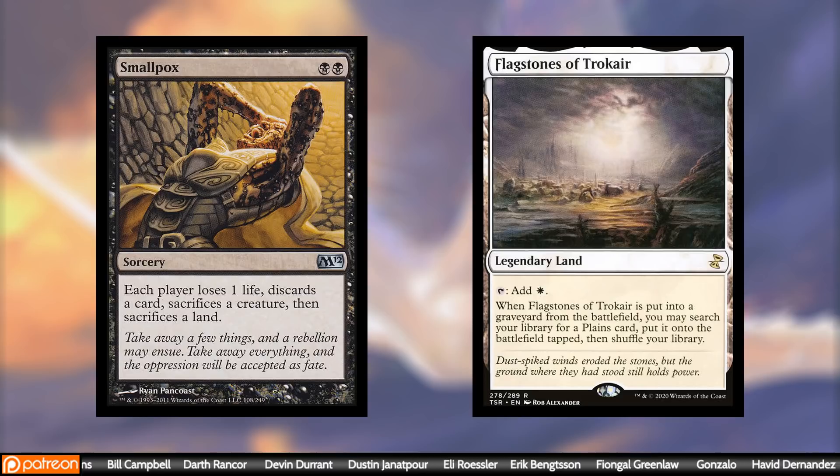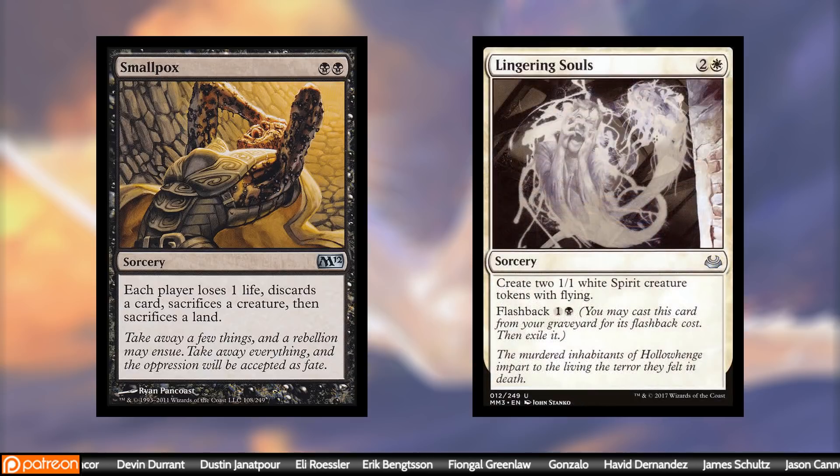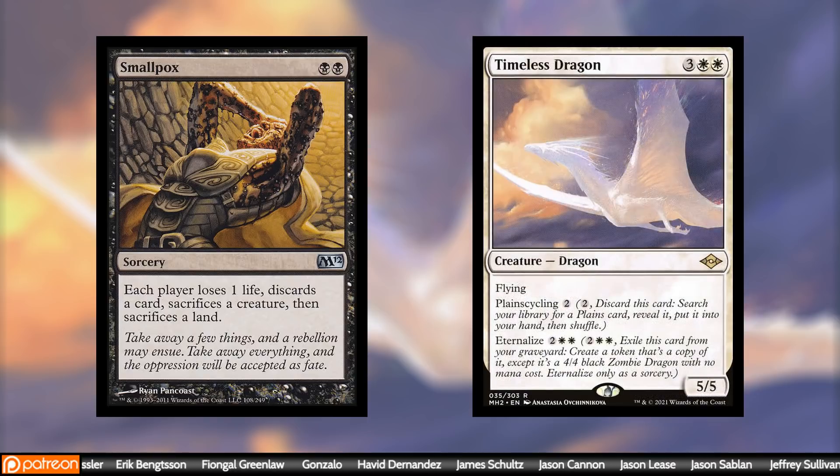The next thing about Smallpox that's really good is it makes your opponent discard a card — and you have to discard a card as well. That's why you run things like Lingering Souls, because you can flash it back and still get your value whether it's in your graveyard or your hand. But now we have an additional card to discard to Smallpox that is really good and helps our plan of not hurting our mana base: Timeless Dragon.